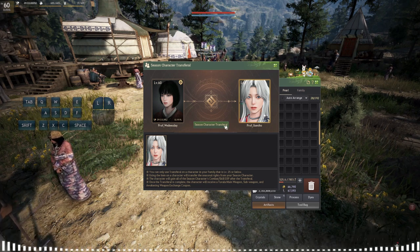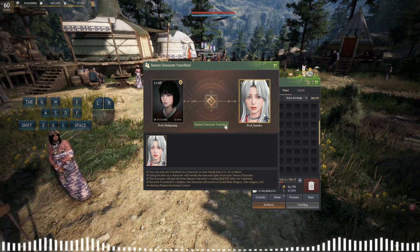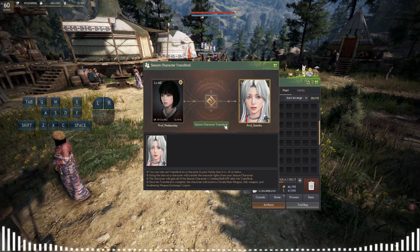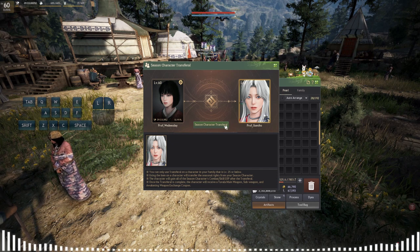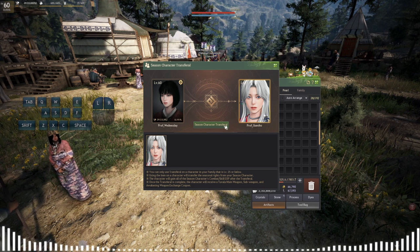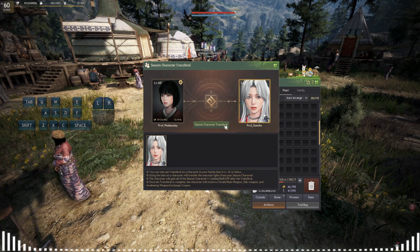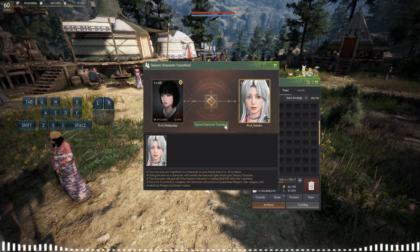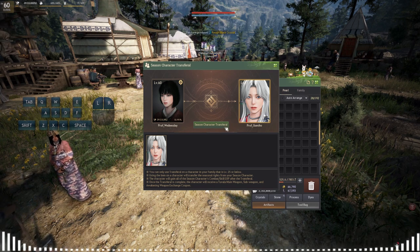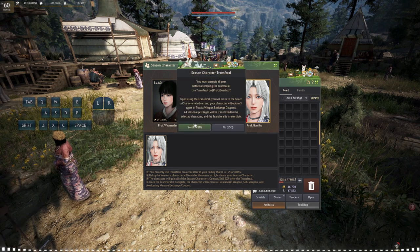Just remember that this also transfers the Black Spirit Pass — not the daily pass they just released. So if you have completed it, it will not reset. What happens is your Meigu becomes your seasonal character for the remainder of the season, but it won't be a fresh season character with all the new rewards for the Black Spirit Pass. Just a reminder on that.